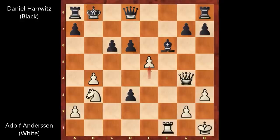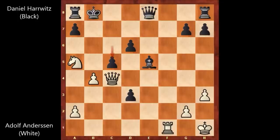Adolf Andersen created an awful, complex position for Harrwitz. After e5, bishop takes on e5, and knight to a5 by Andersen — attacking on c6, forking the king and the queen. Black has to defend. Black is defending with queen to e8. And now queen to c4, c5, queen to d5 by Andersen.